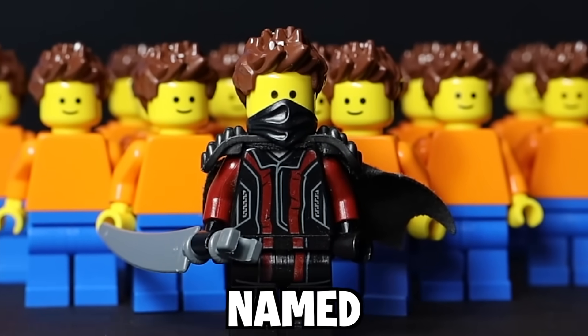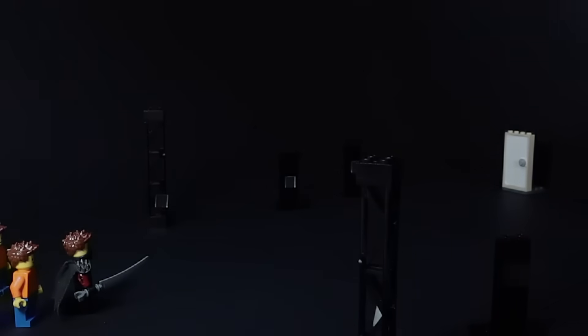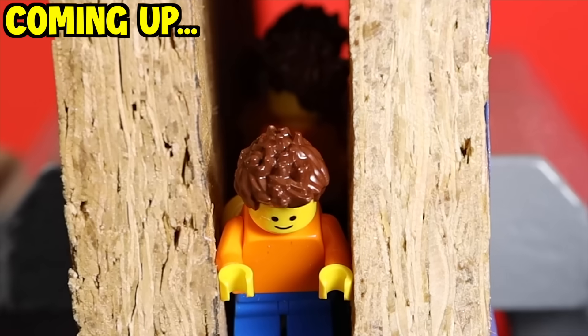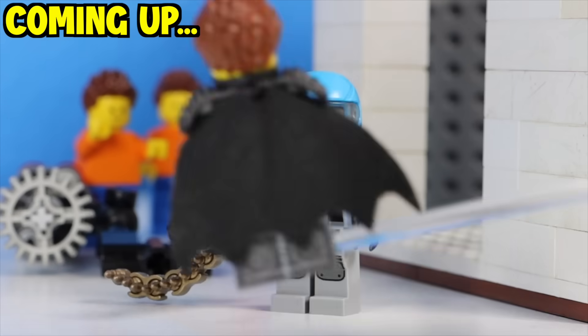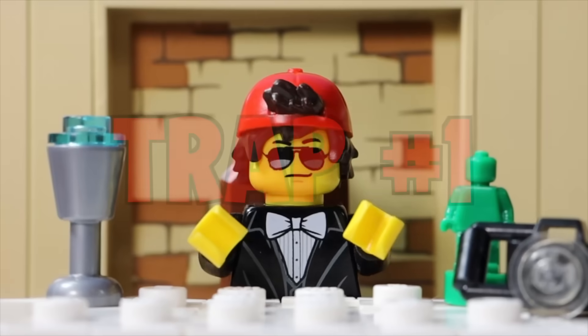This is the evil mastermind named Jeff, and he is trying to steal this powerful silver LEGO piece behind this door. Sounds easy enough. Or is it? I have set up nine deadly traps that get more intense and dangerous as we go, and I'm going to use them to try to stop Jeff and his clone army from stealing the powerful piece. Will I be able to stop the heist, or will Jeff end up stealing the silver piece? Let's find out by setting up trap number one.